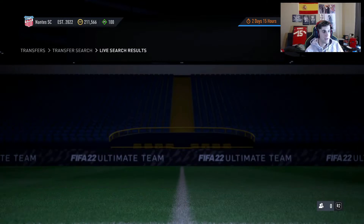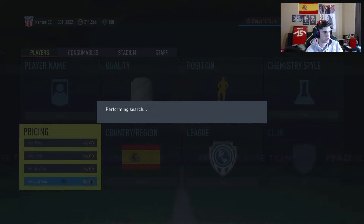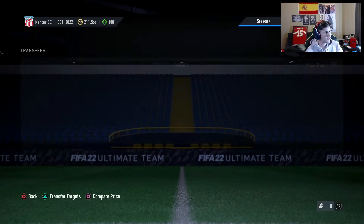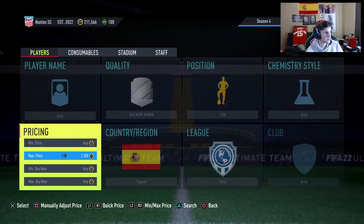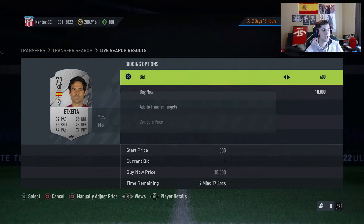Center backs do the best — as you can see there are no rare silver center backs from Spain under 950. I had no idea this was such a cash grab. This just goes to show the more you're on the game the more you learn these things. We're just going to put a couple bids on some of these because they're going for over 1k.